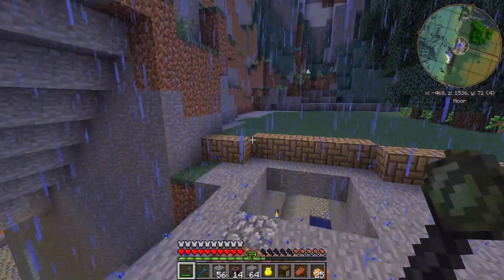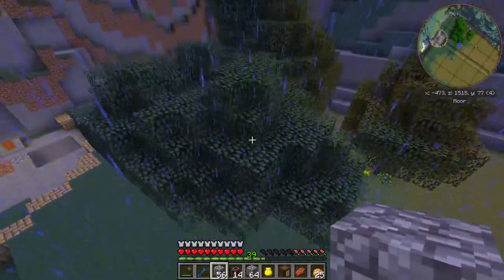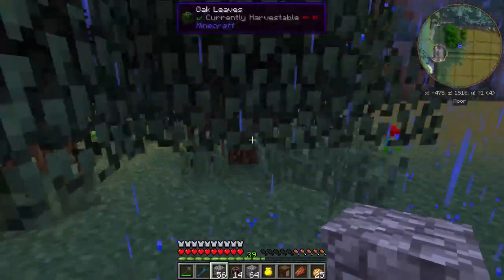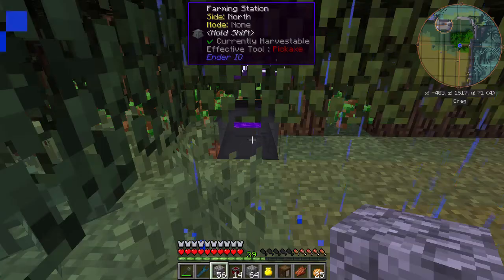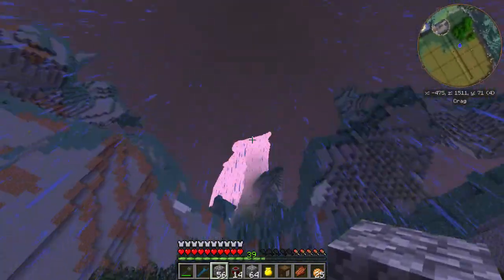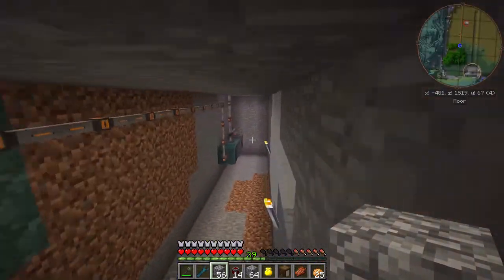Hey guys, this is Nefarious411 and welcome to episode 29 of my modded survival series. In the last episode we played around with the Ender IO farming machine and it's been doing really well, except it ran out of axes so I need to take care of that problem. And why is it always raining?